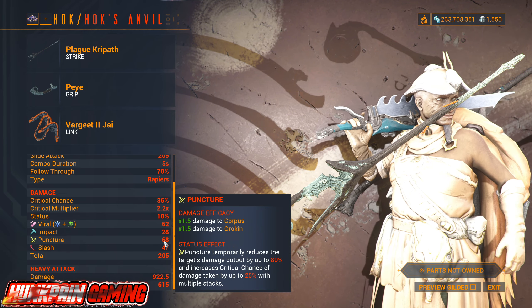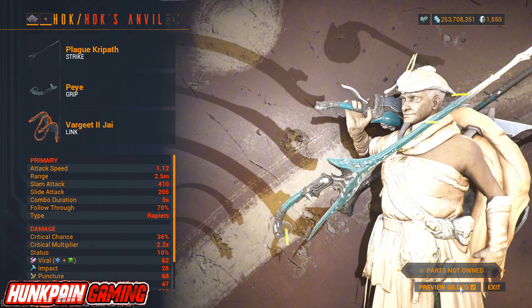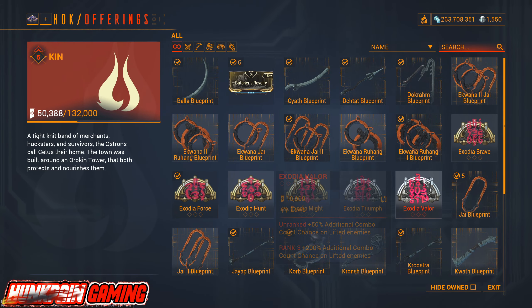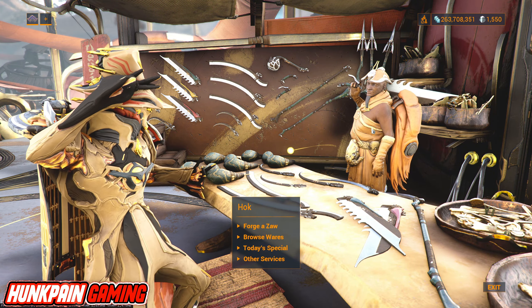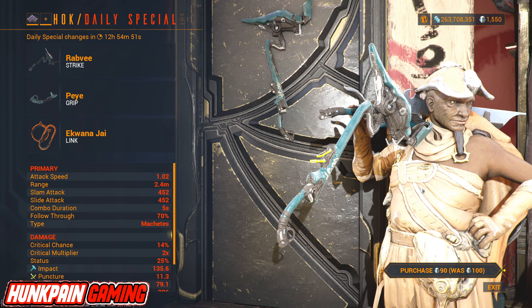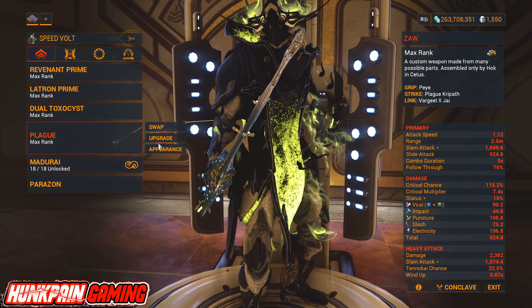We're going to fix the Viral stat and the Slash 47 and Puncture 68. Gilding is not like before — it's going to give you the final stats of the Zaw, but it's now mainly for mastery purposes. If you're wondering where you get the parts, you just go to Hok again at Amps & Wares, and there you go — you can get all the parts right there. The Plague parts can only be gotten from the two events: Nuburus or Operation Plague Star. Today's build is a special Zaw that you may or may not like depending on your style — it's a highly customizable weapon.